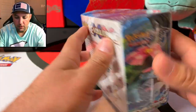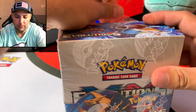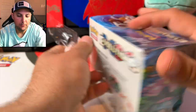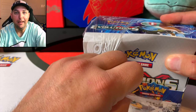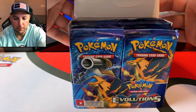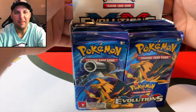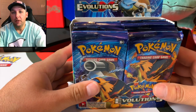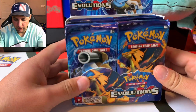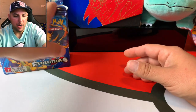Today we have the Evolutions booster box — it's our second booster box in two days. We're on a mission to complete the binder. Let's take a look at it, it's factory sealed, all the artwork is beautiful. Let's go ahead and get it right open here. I need a shout out to Leon Hart out there, I need Lisa the letter opener. Alright, there we go, we got it free. Let's open her up.